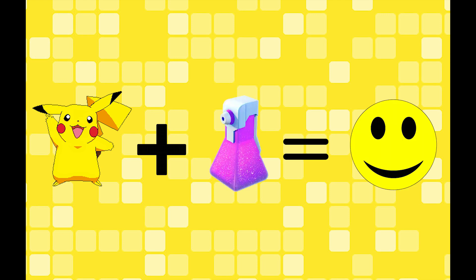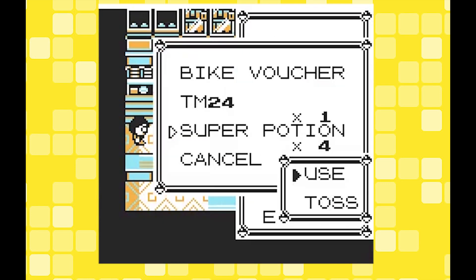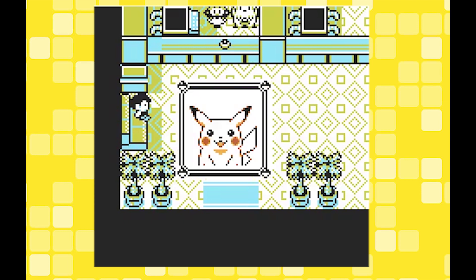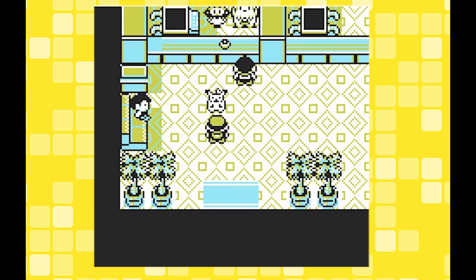However, there is actually a little hack that will increase his happiness. The formula is: Pikachu plus potion equals happiness. If you take a potion and use it on Pikachu while he is at full health, the game will tell you that it won't have any effect. But for some reason his happiness still increases and you don't even lose the potion. You can see here after applying quite a few potions that he's now slightly happier.